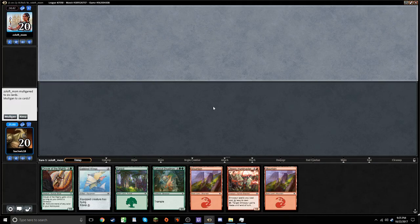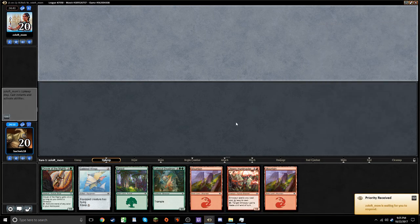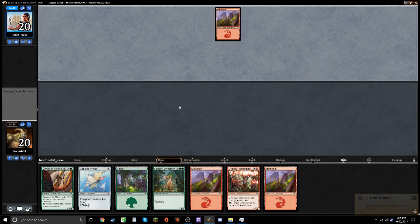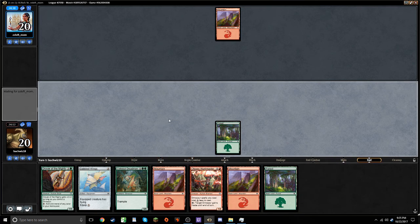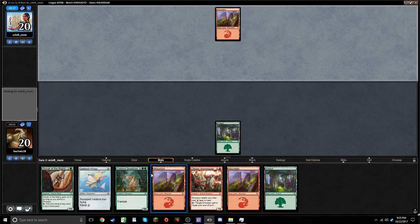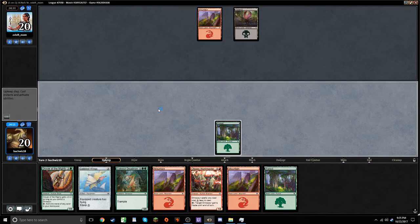All right, back for round two. We're on the draw this time. We've got a very strong hand, we're going to keep this one. Opponent mulls to six and they scry to the bottom. We're looking to just power out a turn four Colossal Dreadmaw, give it haste. Seems strong to me.